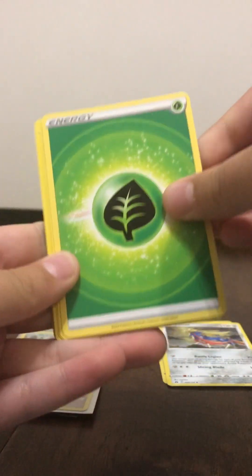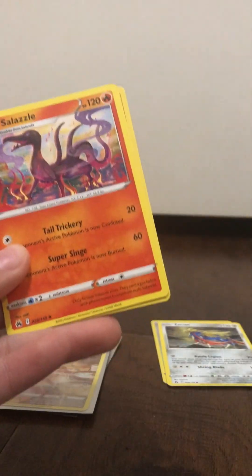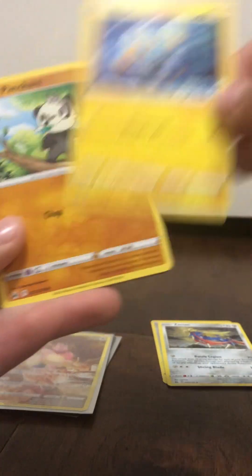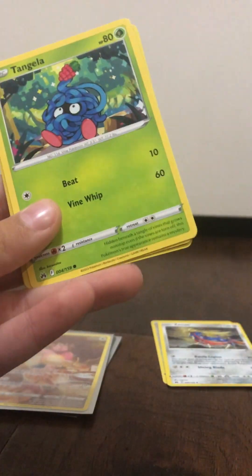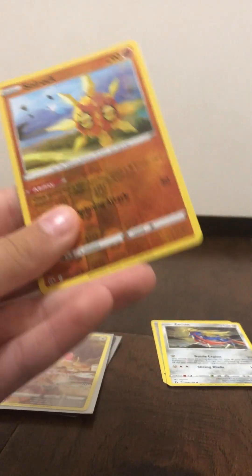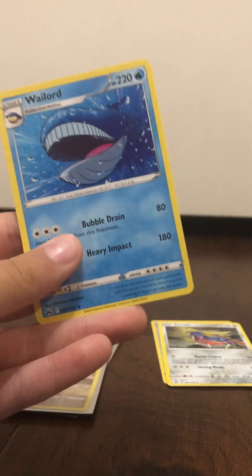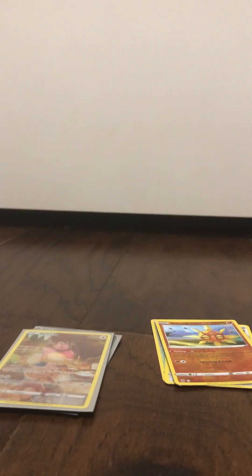Alright, so we got Grass Energy, Digging Duo — always love them in the games. Ultra Ball, Salazzle, Shinx, Pancham the panda, Snorunt, Rockruff, Tangela, reverse holo Solrock. And Wailord. Alright, so we got not much, but I'll put my reverse rare there. So we're two for three right now. And honestly that's pretty good for what I've seen from other YouTubers.